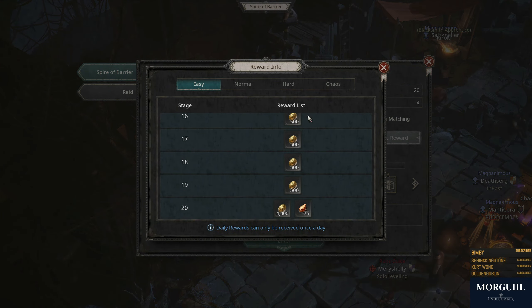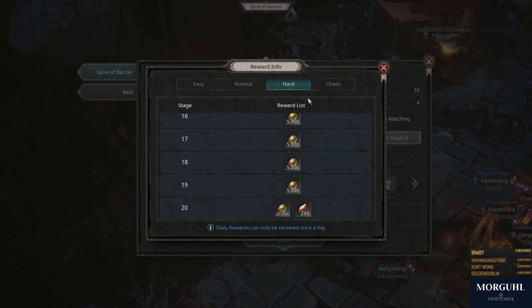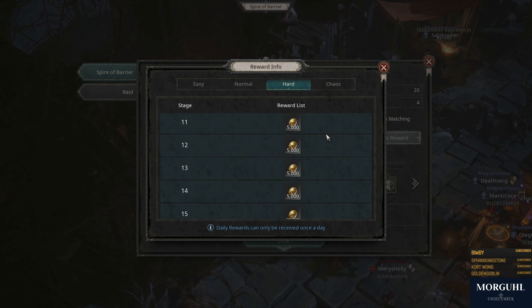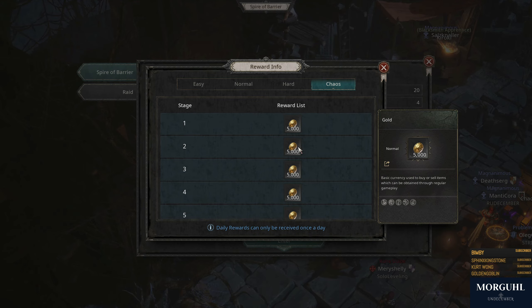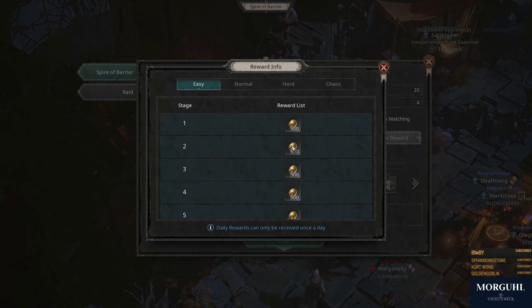The reason to do that every single day is there's a daily reward. And the harder the difficulty, the more you get. Even on Normal and Hard it's already worth doing it. You will find no better way of making gold than doing the Spire. It is limited to once per day for the rewards.